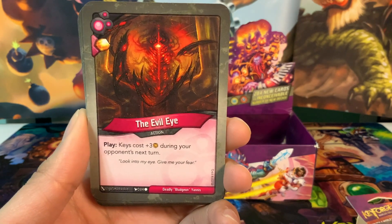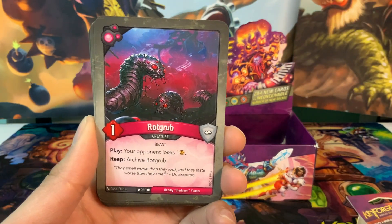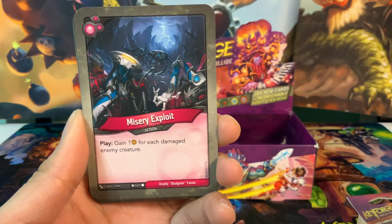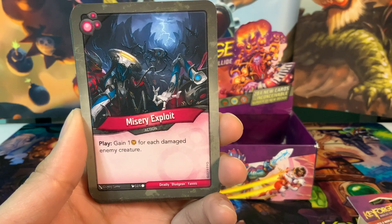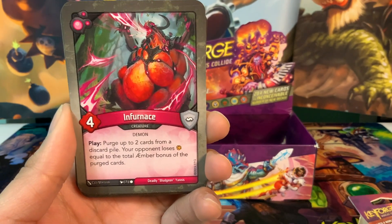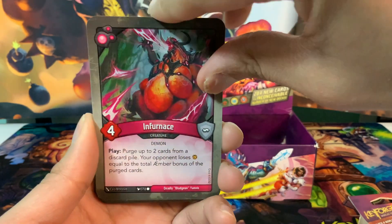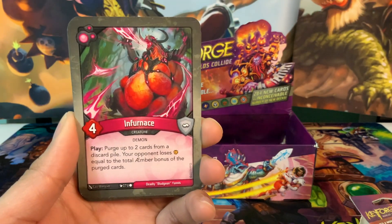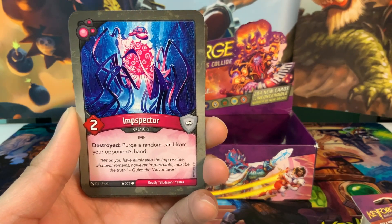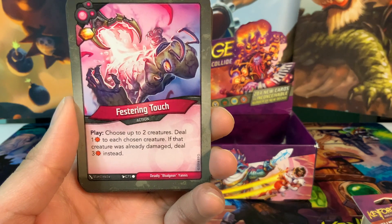The Evil Eye is an action card with an amber pip: keys cost plus three amber during your opponent's next turn. We have Grub, a one-power creature: play, your opponent loses one amber; reap, archive Grub. We have Misery Exploit, an action card: gain one amber for each damaged enemy creature — we need some way to spread damage. There's an Infernus, a four-power creature: play, purge up to two cards from a discard pile; your opponent loses amber equal to the total amber bonus of the purged cards. And we have two Infernus — hey, that's fantastic! The Inspector has two power: destroyed, purge a random card from your opponent's hand.